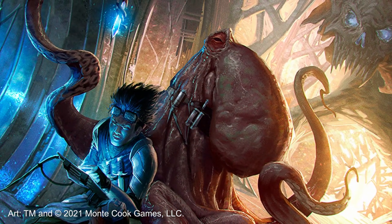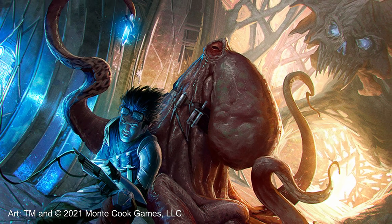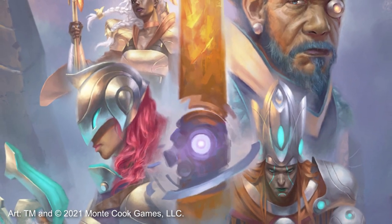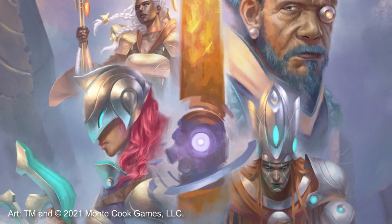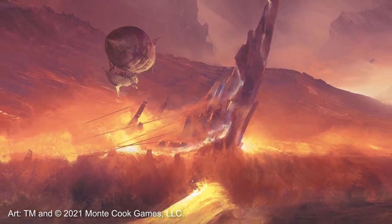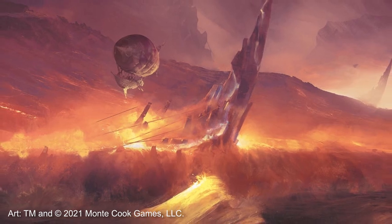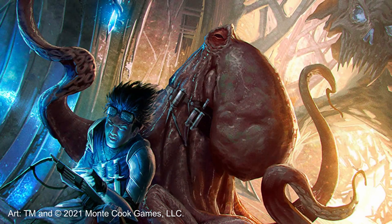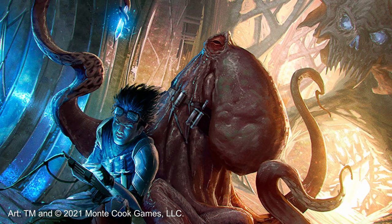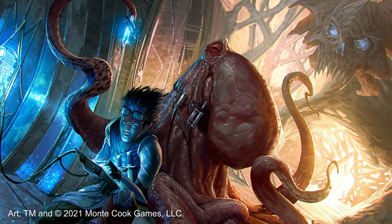It is also important to stress that Numenera and the Cypher system are not tactically oriented games where it concerns their combat. I would personally argue that there are enough combat mechanics and abilities to make for an intricate fight, but familiar concepts such as flanking, attacks of opportunity, or even precise movement on a map are not really provided in the rules. If these are important to how you enjoy combat in an RPG, we might consider bolting on some extra rules. Stick around till the end of the video for some of my own personal preferences for including these classic d20-esque combat concepts into Numenera naturally and seamlessly.